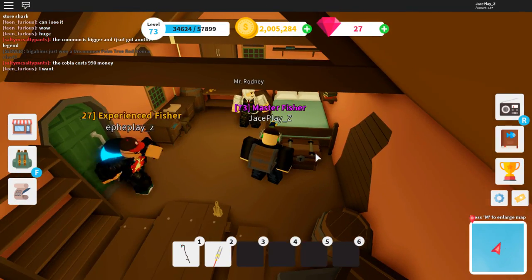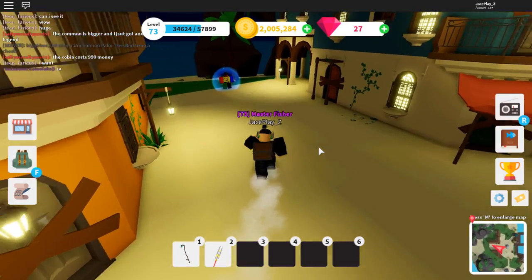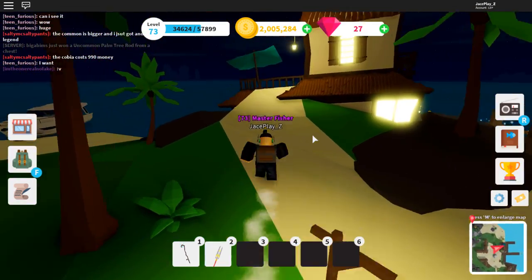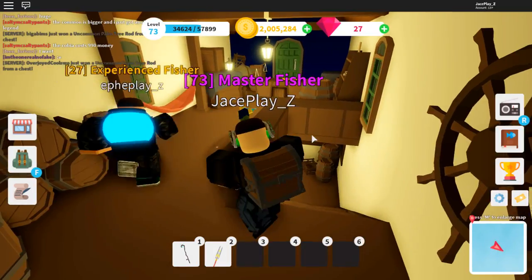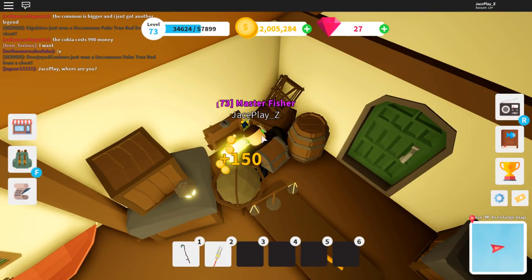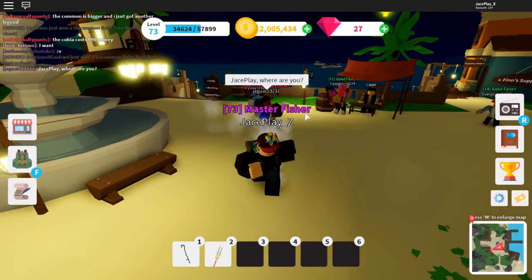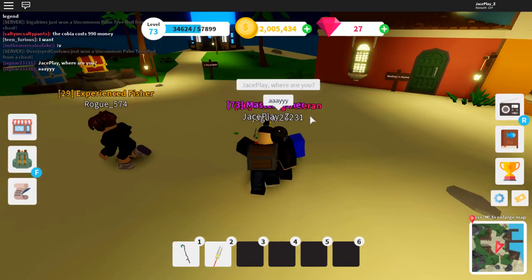The third chest is going to be in Rodney's home, right at the foot of his bed — there's another chest right here as you can see. The fourth one is in the boathouse upstairs. You're going to go upstairs in the boathouse and there's a chest right there. That's all four on Port Jackson — make sure you collect those, they might give you gems.